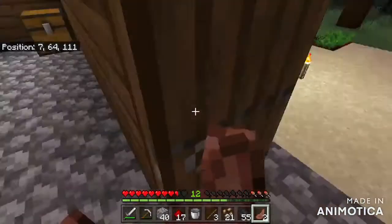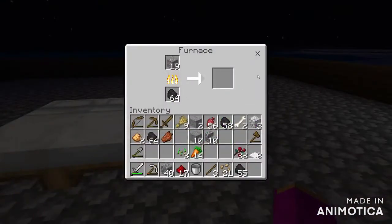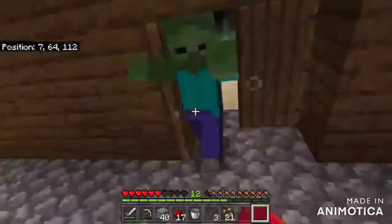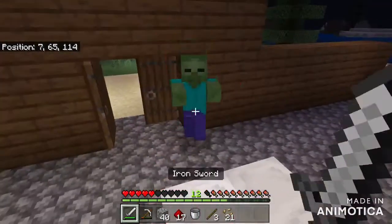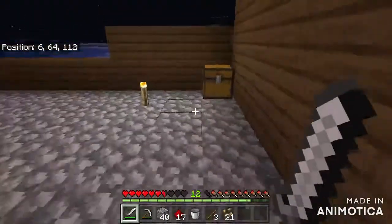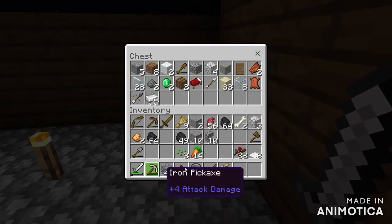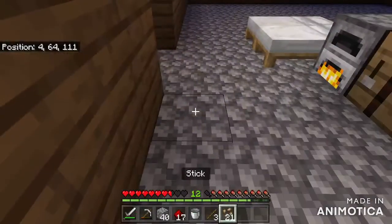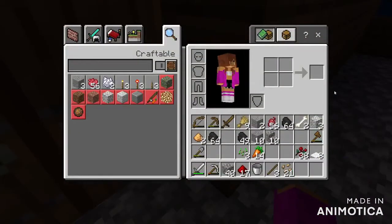Put that in there. The good thing is no one else is here so only I need food. With all the extra wood I'm gonna make another chest and organize everything, because I love organizing things. I'll make another axe because I want to make this quick. That way no mobs get me in the morning.